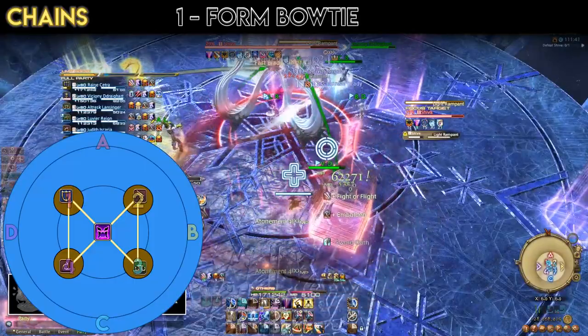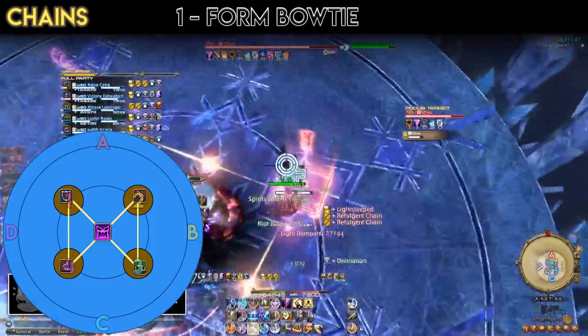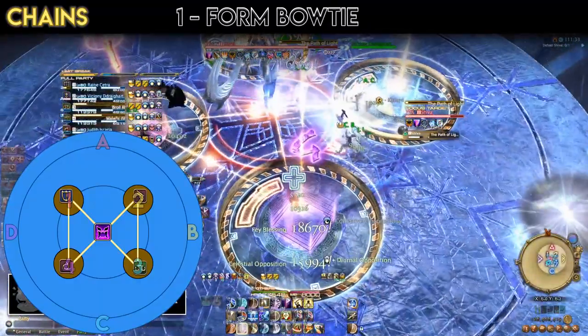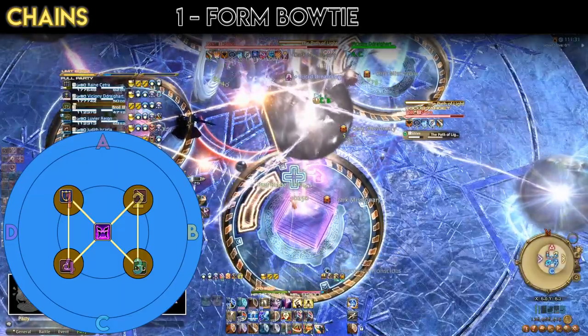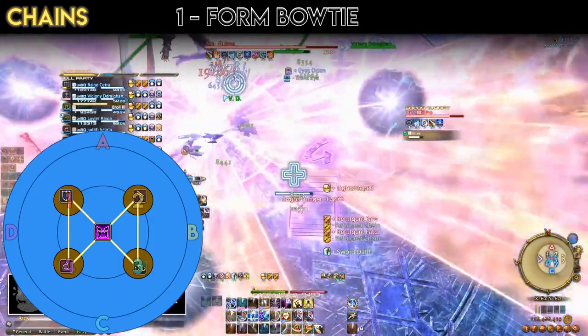Chains. Step 1: Bowtie. Chain players must first occupy the four one-person towers that spawn, organizing in a manner that creates a bowtie shape, meaning that the parallel chains are running in a north-to-south orientation. This is simpler than it sounds, and I'll break it down later on.